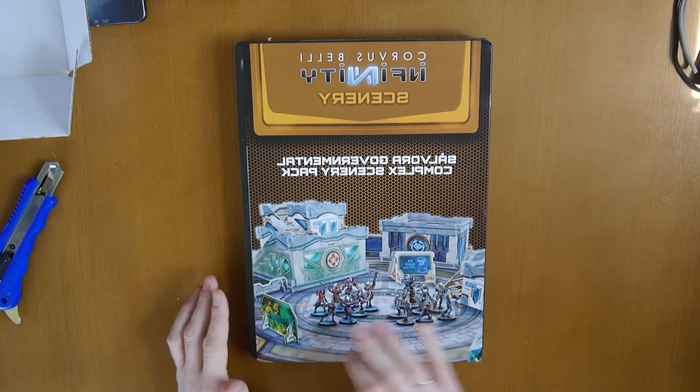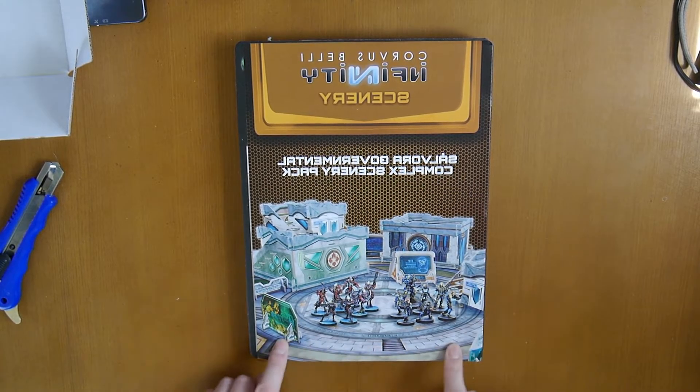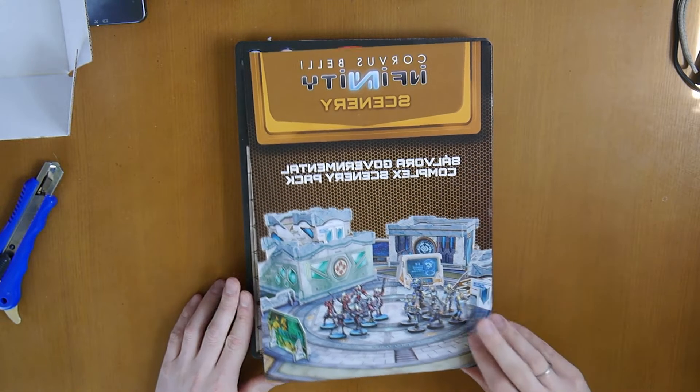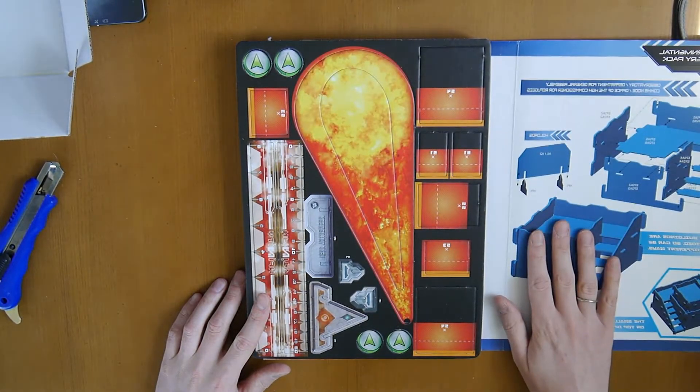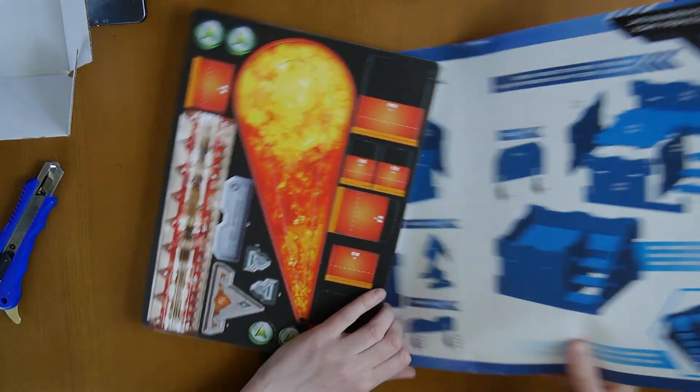Inside you get two large buildings, two small buildings, and a whole bunch of skeleton pieces and a playmat. The playmat will be the perfect size for getting into Code 1. There are also some instructions on a card to build it.